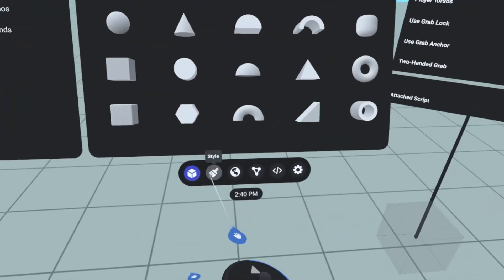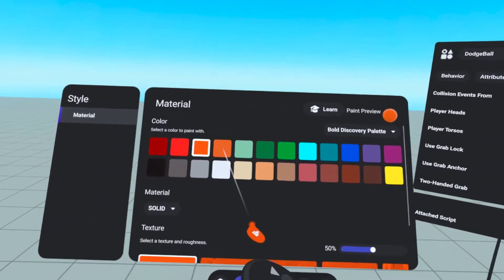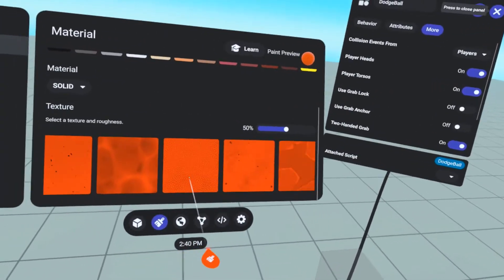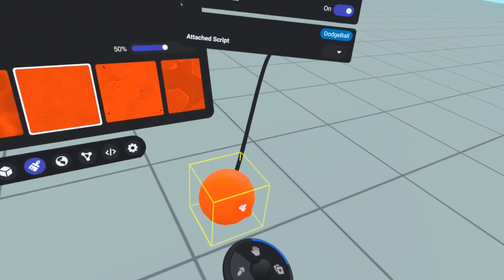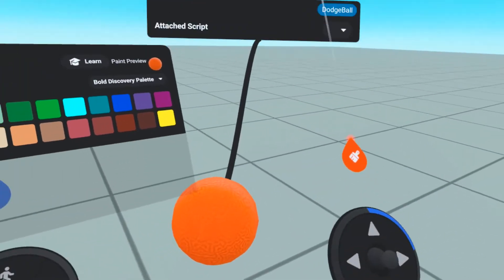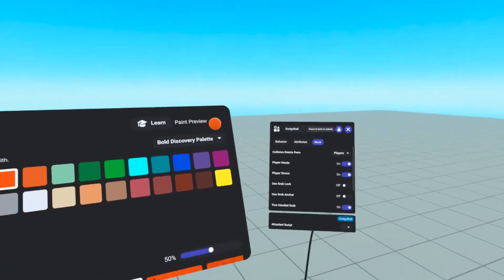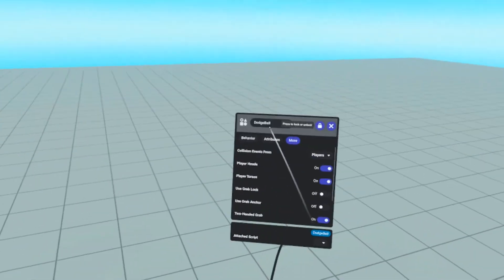Let's paint it. We are going to make it that dodgeball red — it's kind of like this gross orange, isn't it? Here's like a dodgeball texture. You know, it's that texture that we all know is on a dodgeball. You get hit in the face with it and you have that same texture on your face until next period.